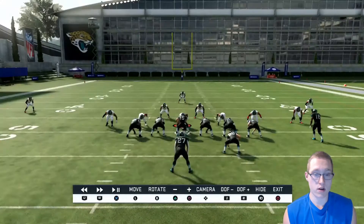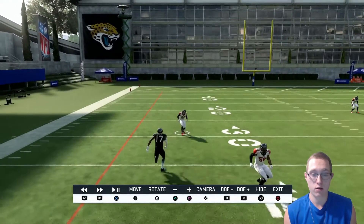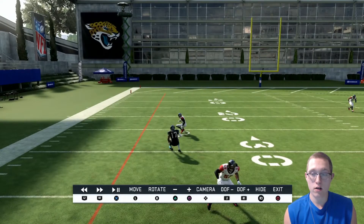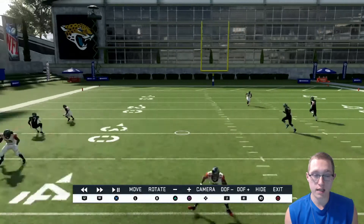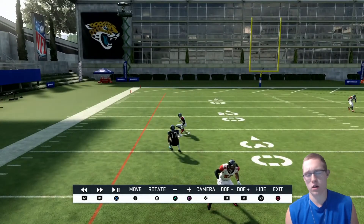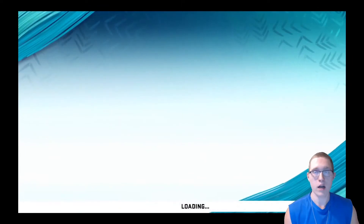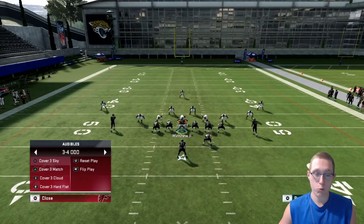I'll show you on the instant replay exactly when the corner commits. Going through the replay — right there, he commits, and the receiver is right here. You want to make the throw right when the receiver is at that position and the corner just barely commits to the comeback route, because that pulls him down and lets you throw it easily over the top.